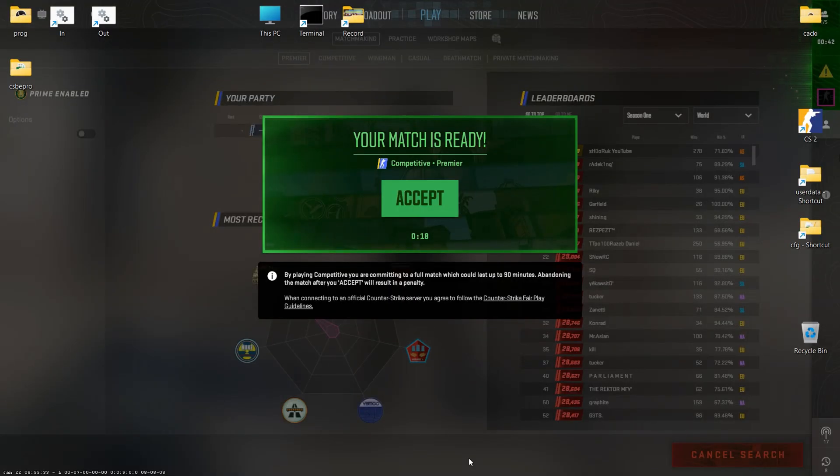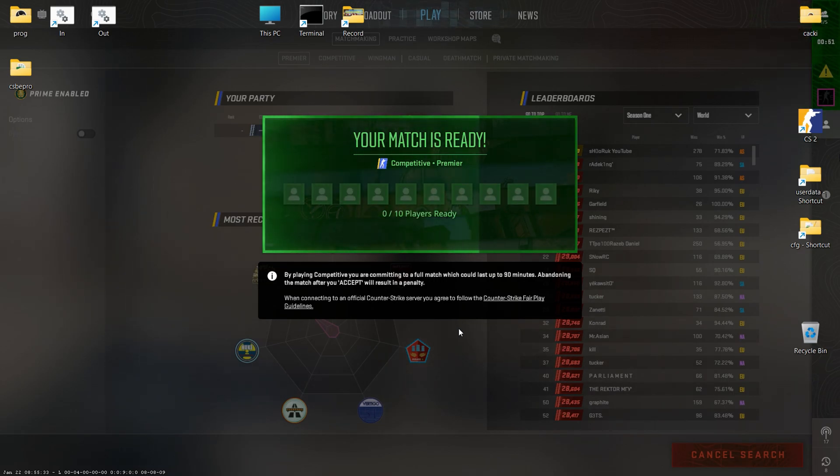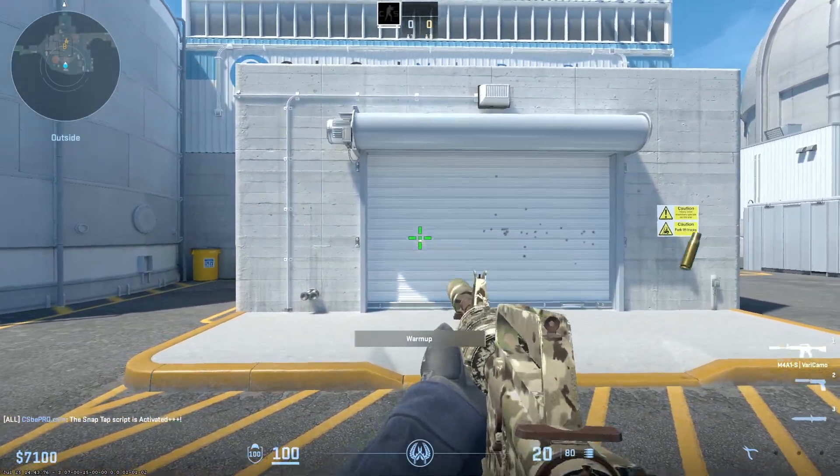First, let's revisit counter strafing. Releasing one movement key while simultaneously pressing the opposite one is known as counter strafing. This technique helps stabilize your aim quickly after movement, minimizing bullet spread.